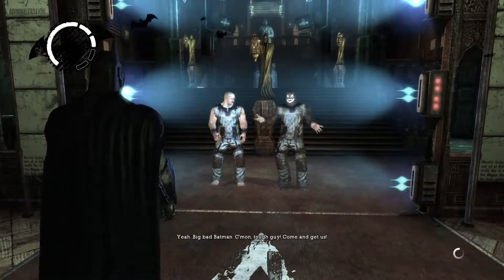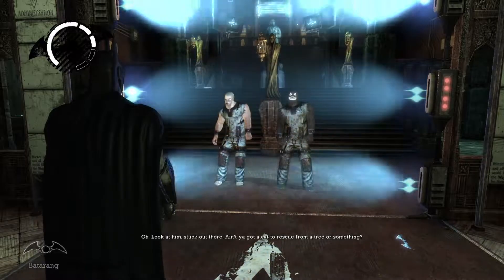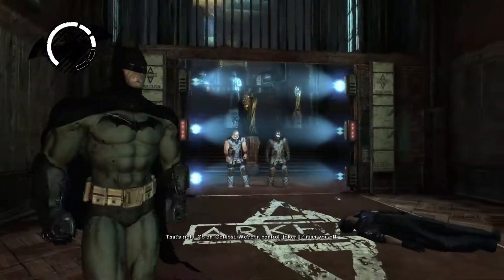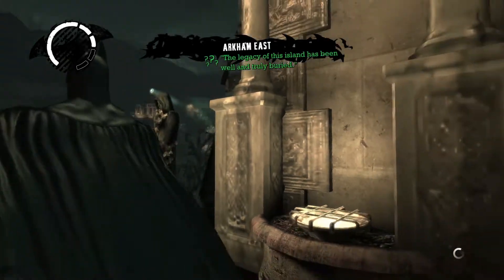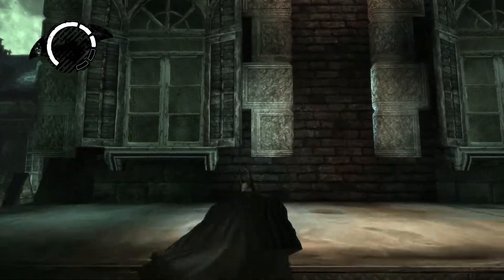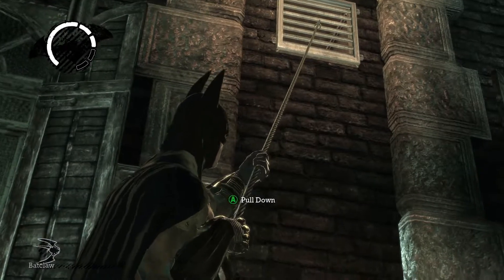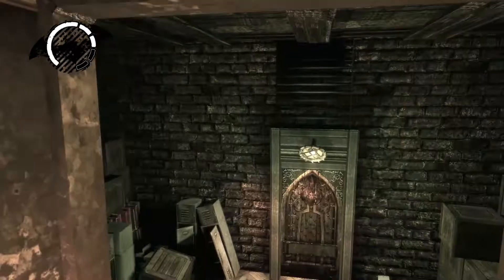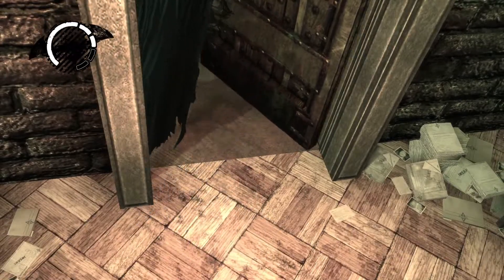Hi big bad Batman, come on tough guy, come and get him! Oh look at him stuck out there — I think you got a cat to rescue from a tree or something. Go on, get lost, we're in control! Oh shut up — I'm gonna find another way around, probably through the roof like we did last time. Let me turn on detective mode. Oh right there — I don't need detective mode for that.